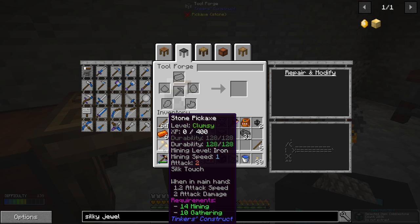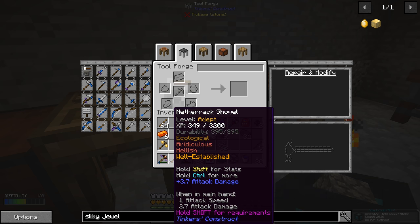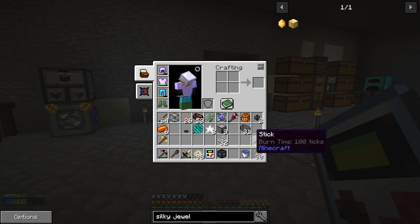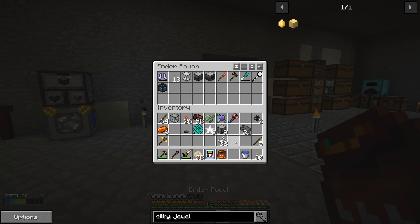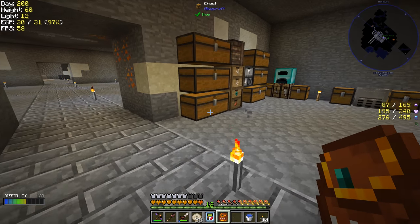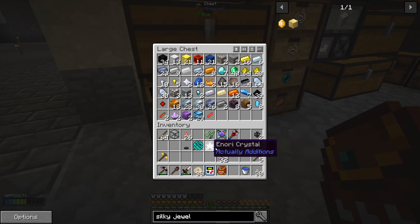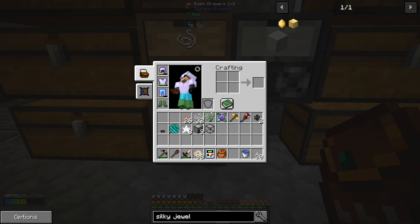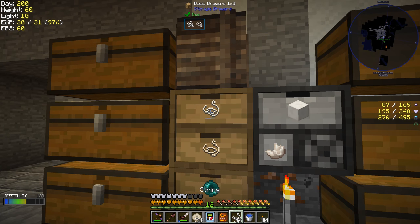Silk touch even lowers the mining speed — we have mining speed of one. Not very good. But anyway, we have a way to silk touch things now. The next step is I'm going to drop off stuff in my inventory, go hop over to that icy biome, get some ice, and then we'll be right back.